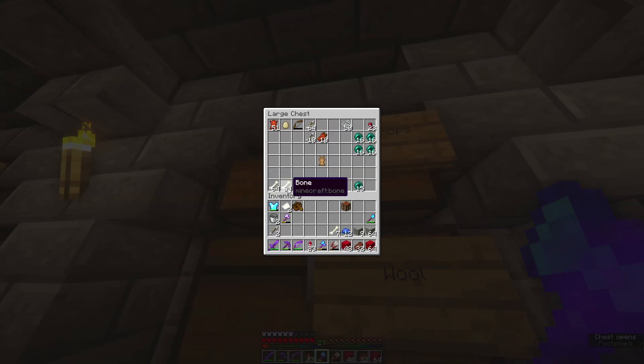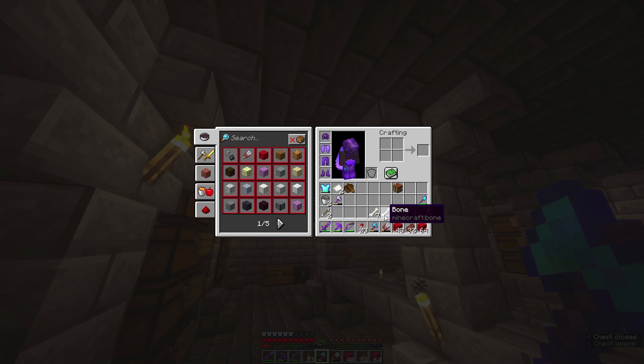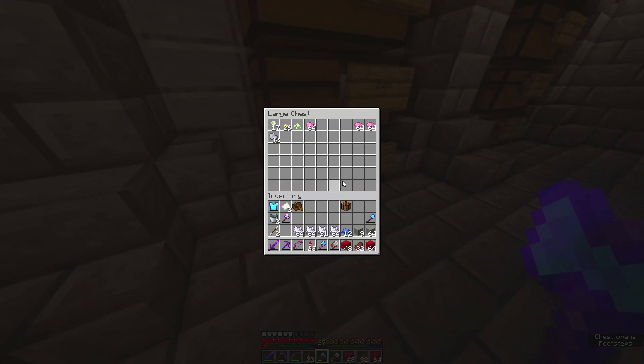Bone meal — I'm used to Sky Factory and not having to click to move things. We might have to go get flowers real quick. How do I make purple? Red and blue — that was a dumb question.